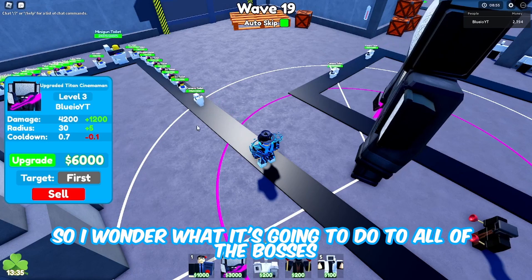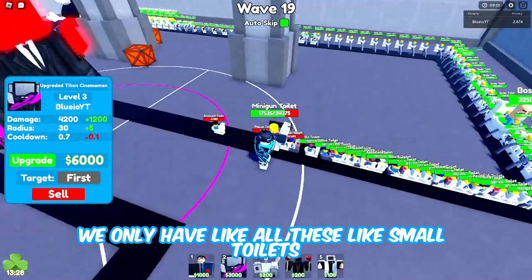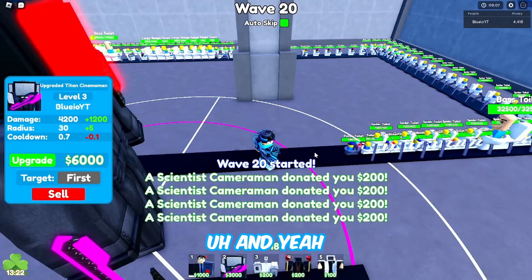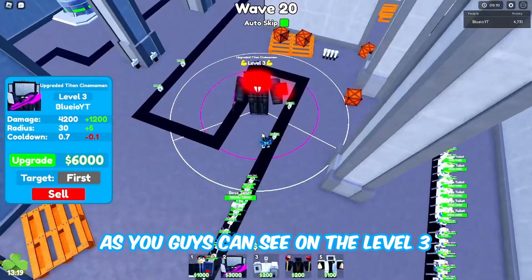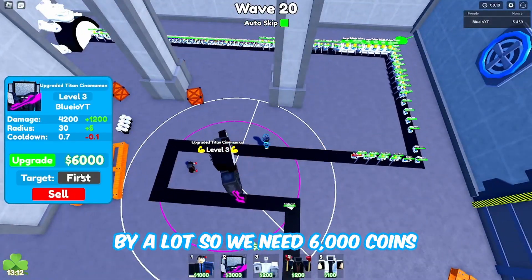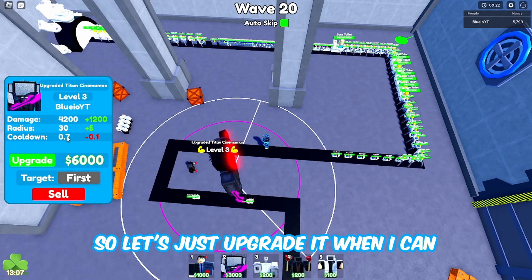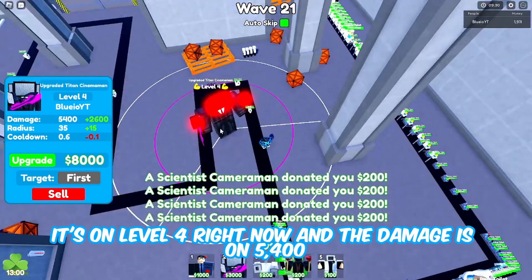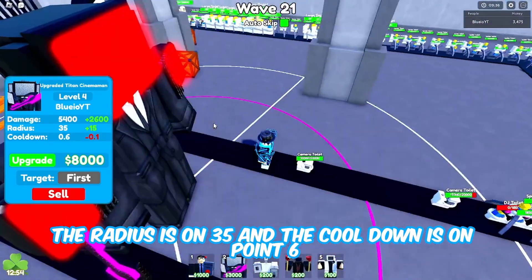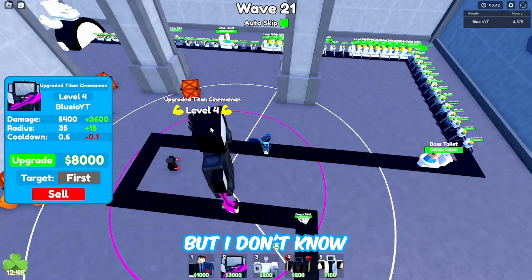I wonder what it's going to do to all the bosses later on. Right now we only have small toilets. Here comes a minigun toilet - and we just destroyed it. The radius on level 3 is actually pretty huge. On the next upgrade the stats go up a lot - we need 6000 coins. There we go, it's on level 4. Damage is 5400, radius is 35, and cooldown is 0.6.